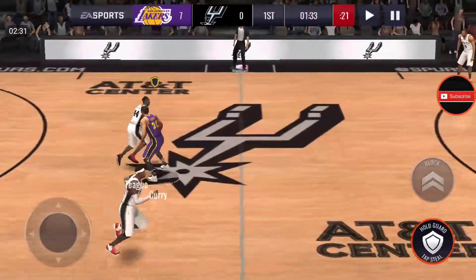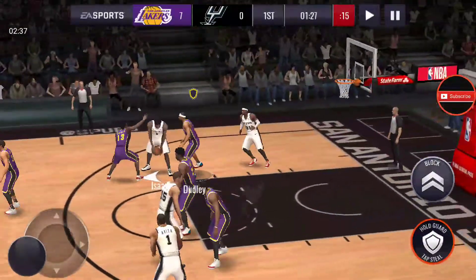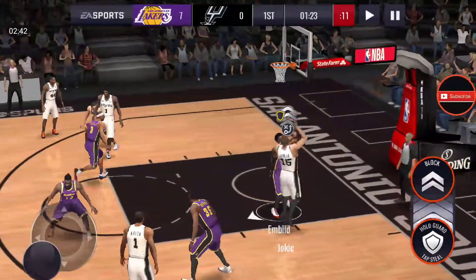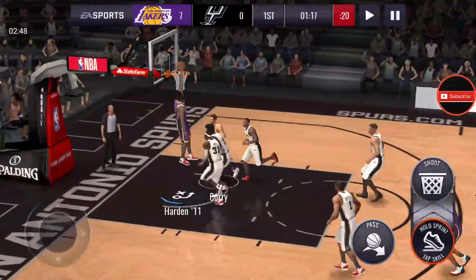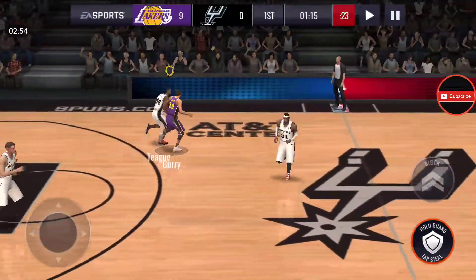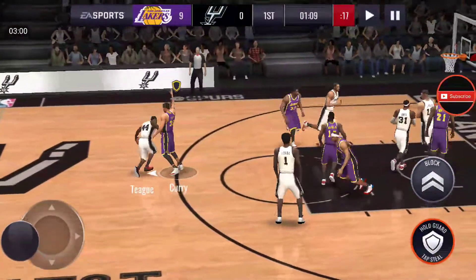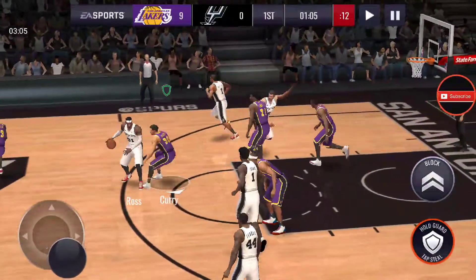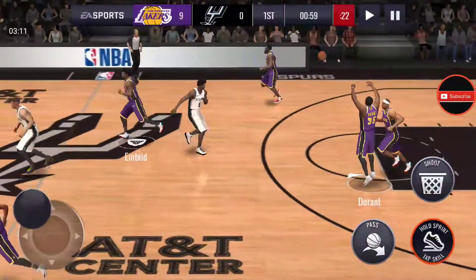We're looking for players for the league, so go ahead and join it. They're leaving them open in the paint — easy, no defense. We're already 9-0. Getting a steal but Ross gets it back. We're leaving them open, still break it, and we're getting the rebound.